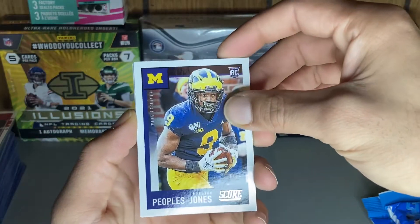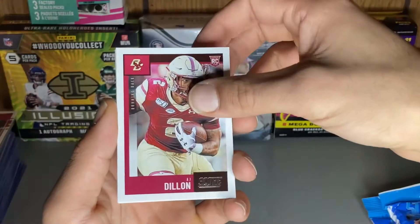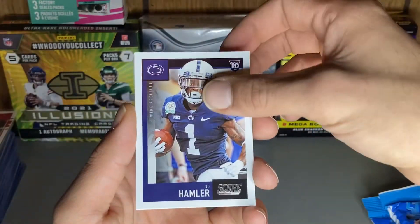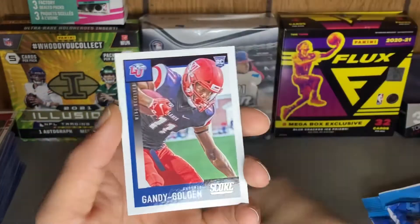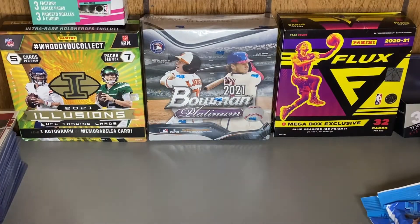For our rookies we've got Donovan Peoples-Jones, Shane O'Grady, AJ Dillon — nice — AJ Hammer, Anthony Gordon, and Antonio Gandy-Golden. So we get a lot of inserts.